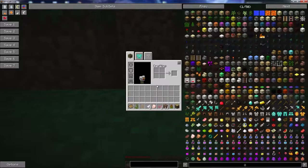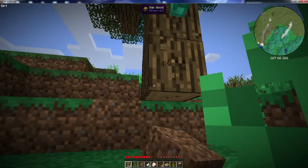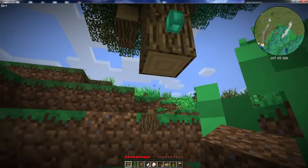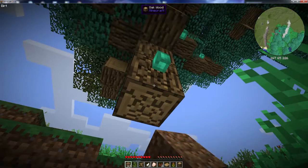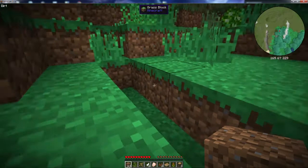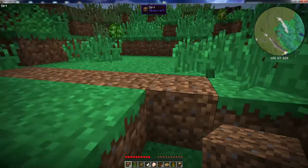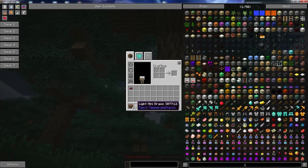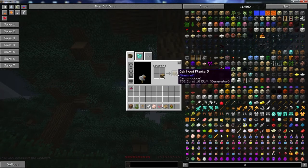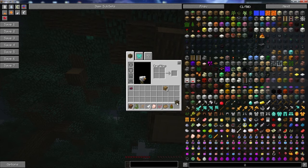One of the mods installed on the server is called Tree Capitator. Tree Capitator will let you, when you chop down a tree with an axe specifically, chop down the entire tree and not just the one block you're hitting. The advantage is it will let you just beat up the entire tree and chop it down. It takes roughly the same amount of time as breaking each individual block, and it damages the tool as much as if it were each block.